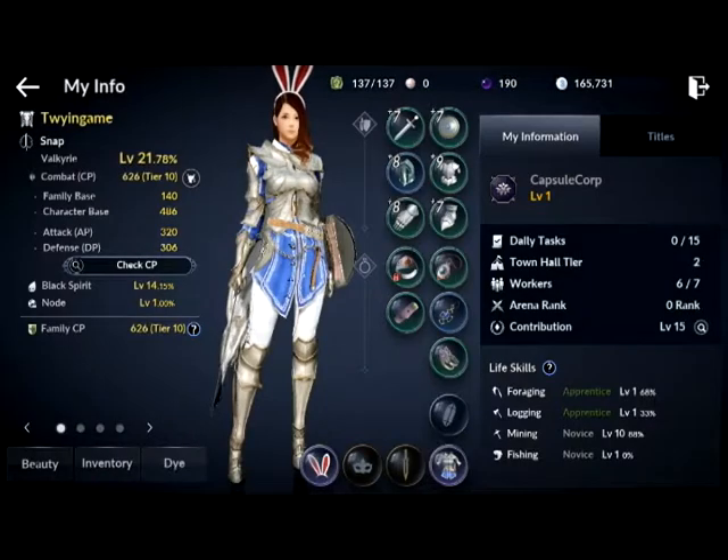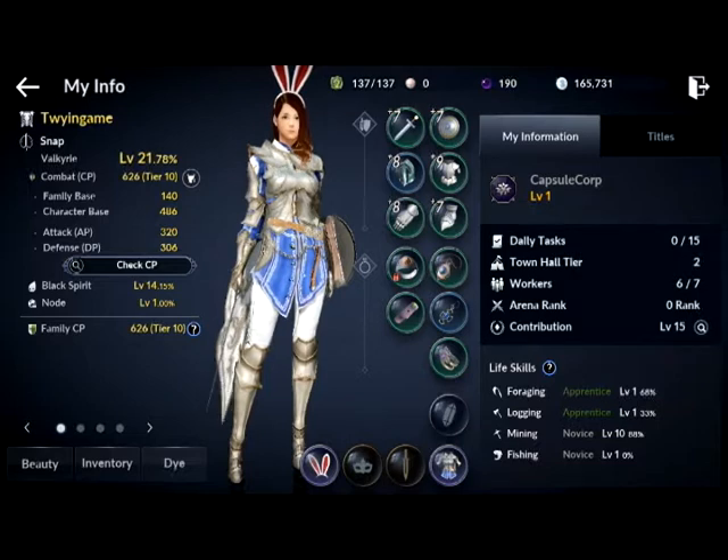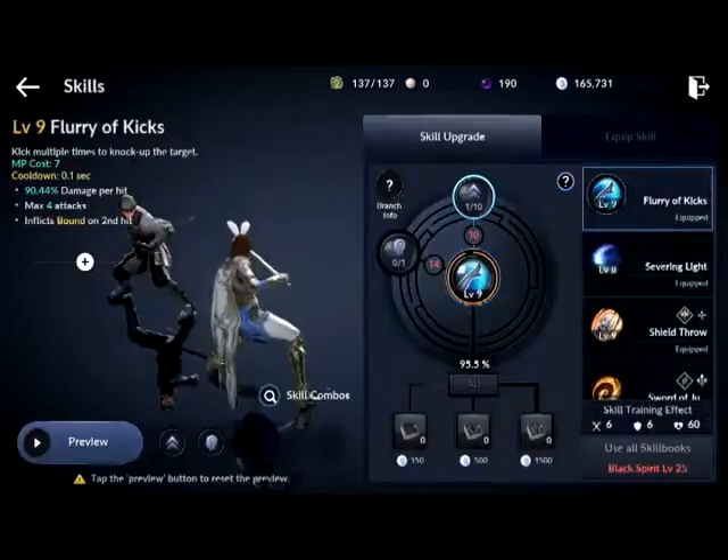I do have some specials here, like the rabbit bunny ears for signing up early and the Valkyrie Verdon for signing up early. You also have the task list — your daily tasks. I haven't done any of those today. You can see my town tier, my work, how many workers I have compared to how many I can have, so I can actually hire one. There's also arena ranking, and life skills, which you raise by actually doing them — kind of like in World of Warcraft where if you go fishing enough you'll raise your fishing skill. These are my titles so far.